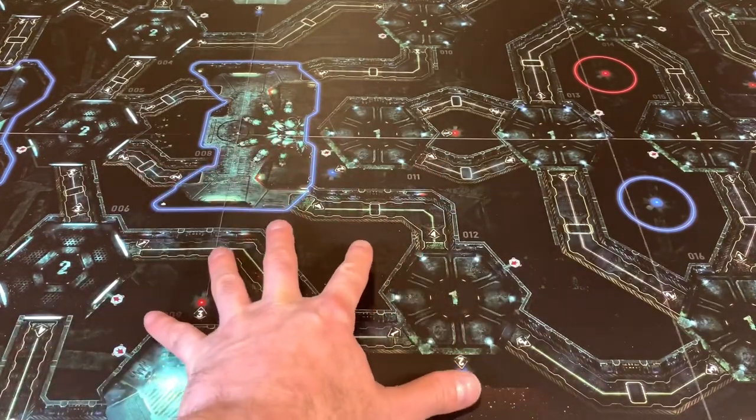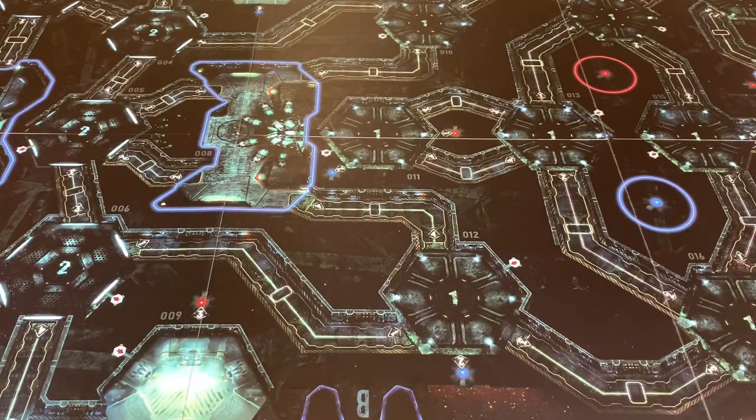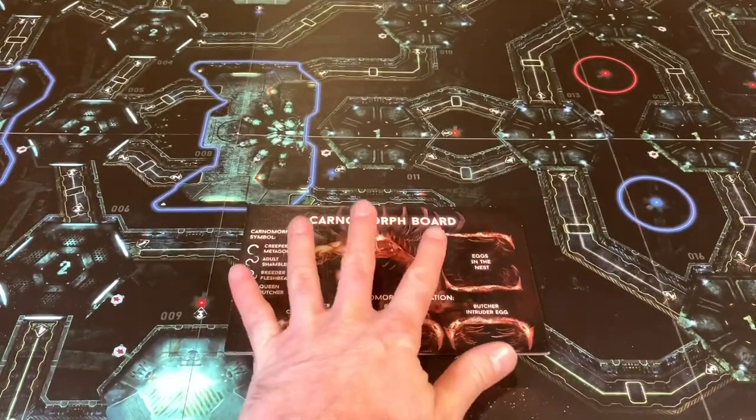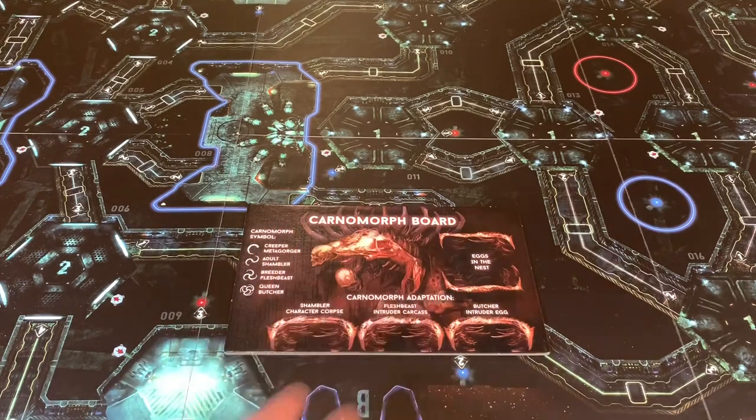I've gone ahead and put the board out to the second side — the more advanced side — and we're going to be playing a little bit different. We're actually going to be playing against the Carnomorphs this time. I'm really excited to play against a whole new faction and see this new species interact with the board and our characters.